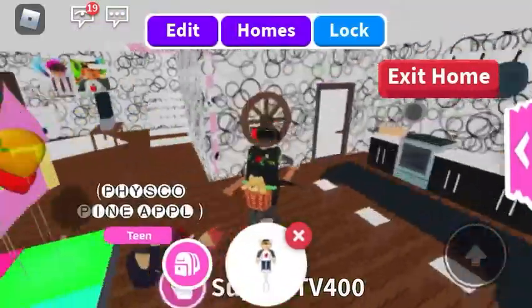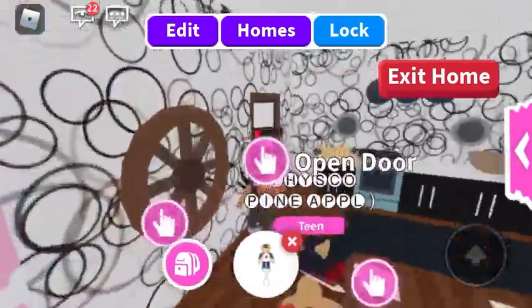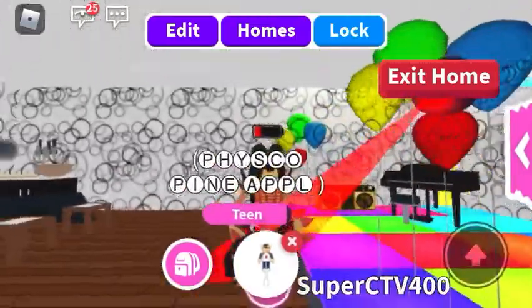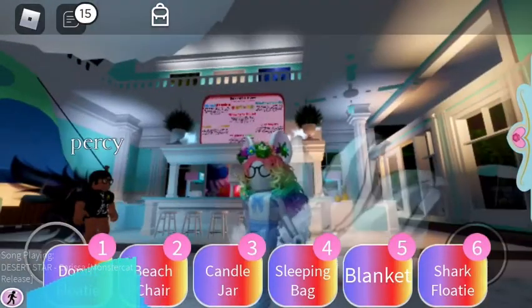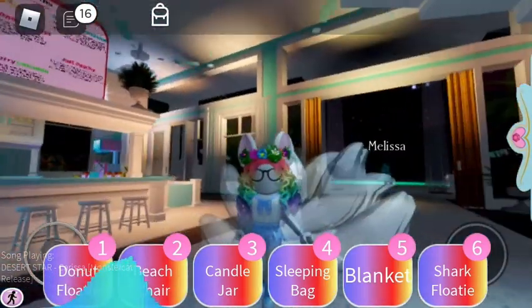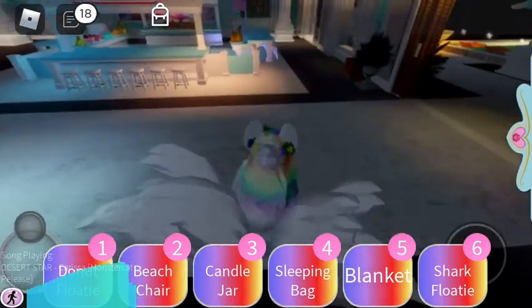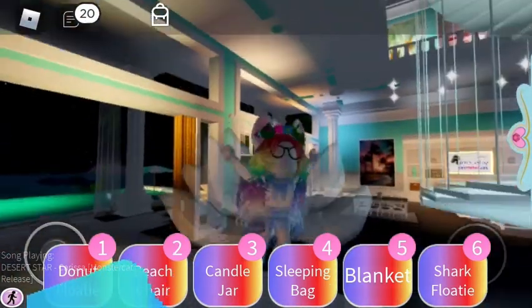Welcome back to another Supercast TV video. If you have an offer for my new physio, put your offers in the comments with your username and I'll friend you. Today I'm going to be showing you how to make a good-looking character with no accessories besides the one you get by starting the game, which is the human ears.